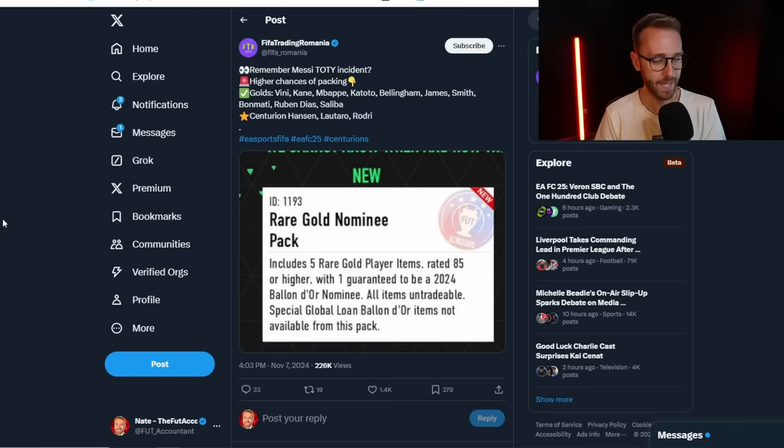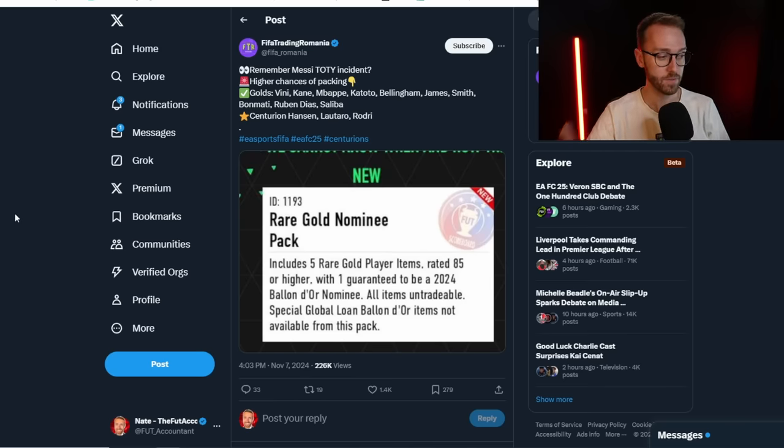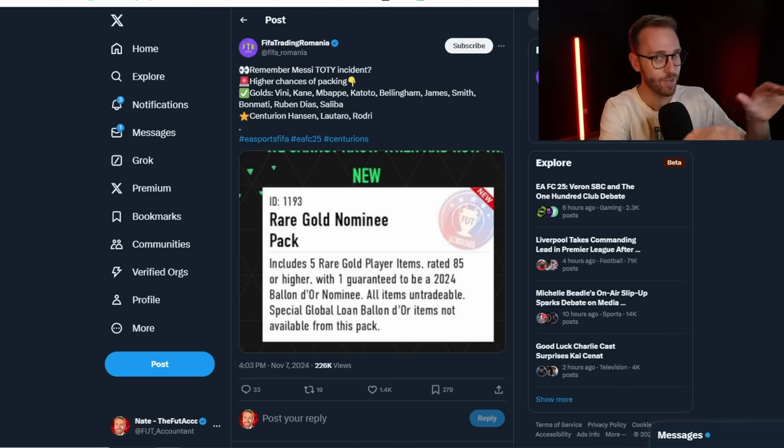This Rare Gold Nominee pack - it's an 85 times five - is definitely going to be in the store, but it gives you a very increased opportunity of packing Vinicius, Mbappe, Centurions Hanson, Lautaro, Rodri, Saliba, and Bonmati gold cards. Any of the Ballon d'Or nominees in packs right now above 85 rated, you get one of those guaranteed. If this pack is like 100K for an 85 times five, that's probably not expensive enough - I'm going to guess 150 or 175K. If those packs start giving out Mbappes or Vinis, or if there's a glitch with pack weight, that could really impact the market as well.